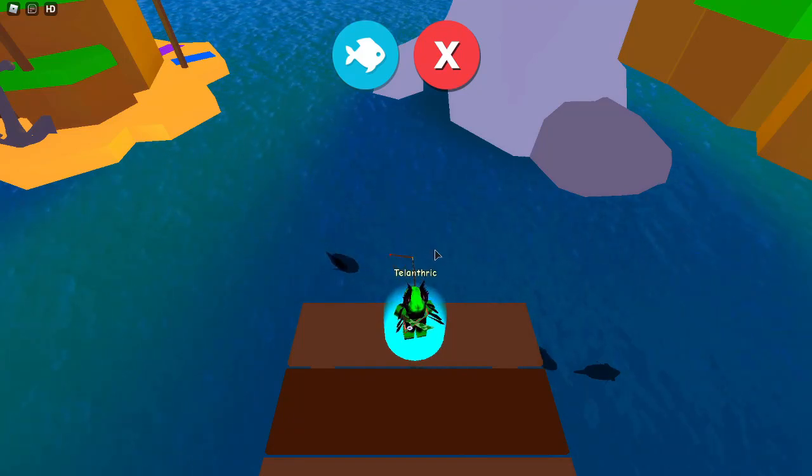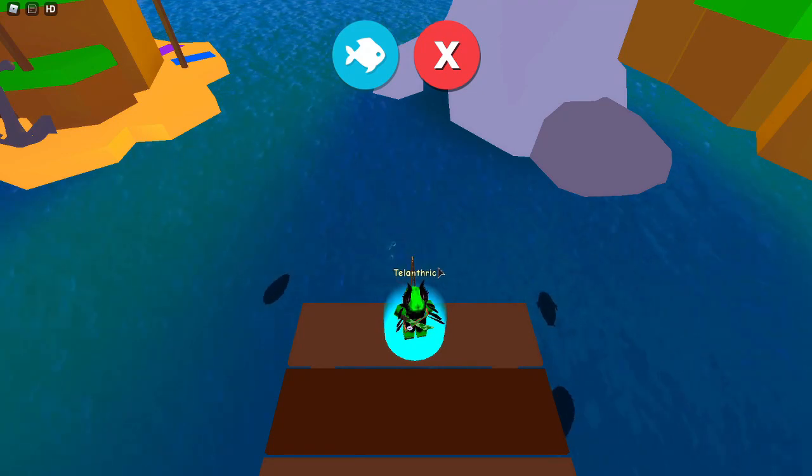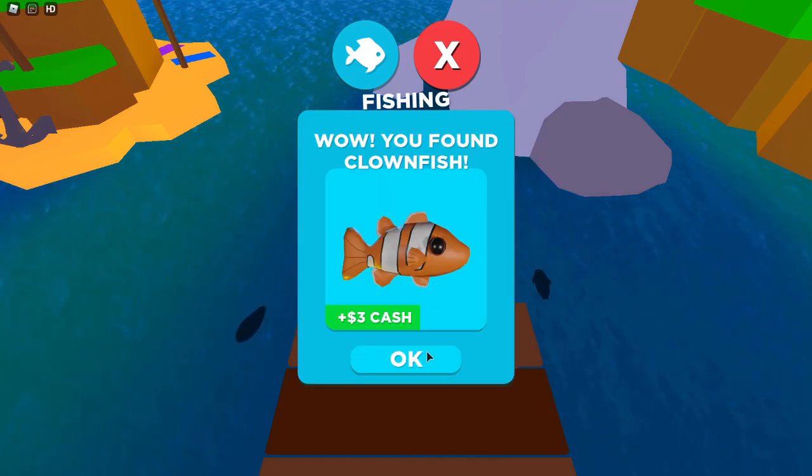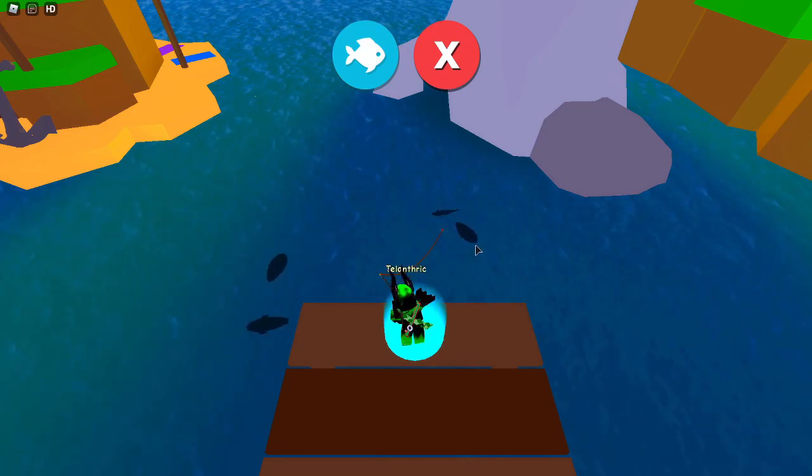You click to make the fishing rod go down, and then you gotta wait for a fish to go over to it. And I got a clownfish, so now we just need to continue doing this.